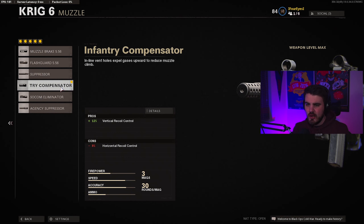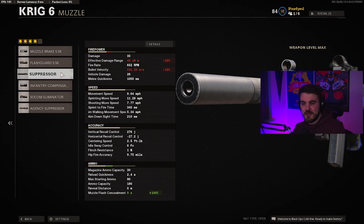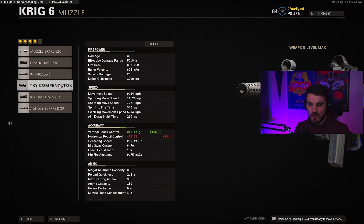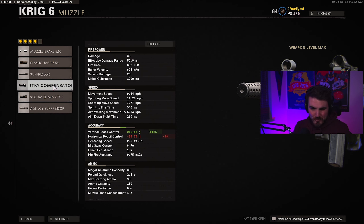For the muzzle, we're putting on the Infantry Compensator, which gives a load of vertical recoil control — basically negating vertical recoil — and it does take away 8% of horizontal recoil control. You've got to remember these are percentages of a total value. If we look at the details: without it on, vertical recoil control would be 276; putting it on takes 12% off, bringing it down to 242 — a 34-point jump in vertical recoil control. Because the horizontal recoil control value was so low in the first place, we only lose about 3 points of horizontal recoil control. So the Infantry Compensator is definitely the one to go for.